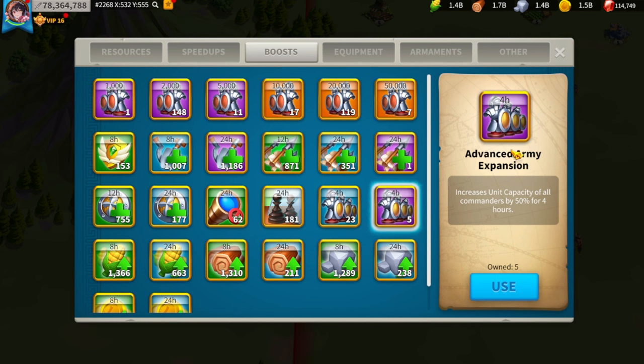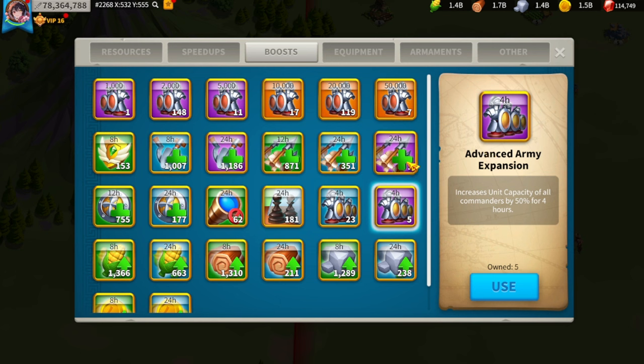I highly suggest you buy the 50% army expansion from either the courier shop when it's discounted for 1,500 gems, or the VIP shop at 2,500 gems. I suggest buying them with gems but sometimes I buy from the courier at a 70% discount because 1,500 gems is pretty reasonable. I buy them pretty occasionally.